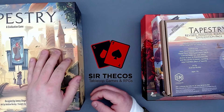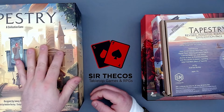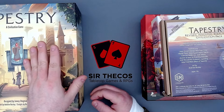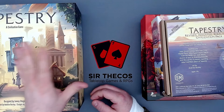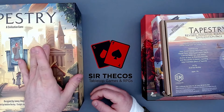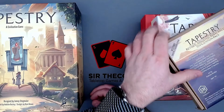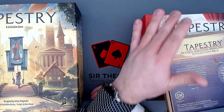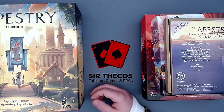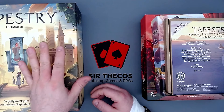Hey everyone, this is Attackus and I'm really excited today because I'm unboxing Tapestry together with you. This has been lying here at home for about one and a half weeks, because I ordered the entire thing but one expansion was missing. The customer service of Stonemaier Games was so great — they immediately sent me the missing expansion, and now I've got everything here.